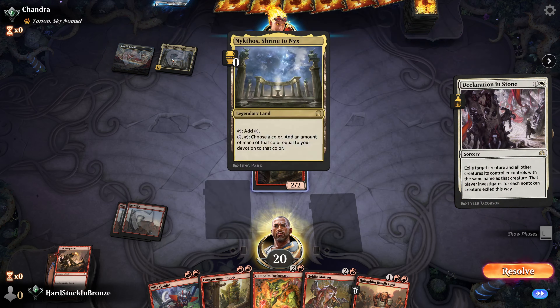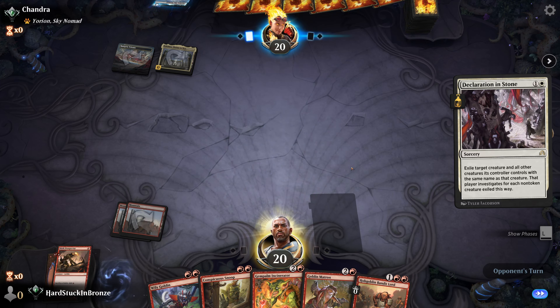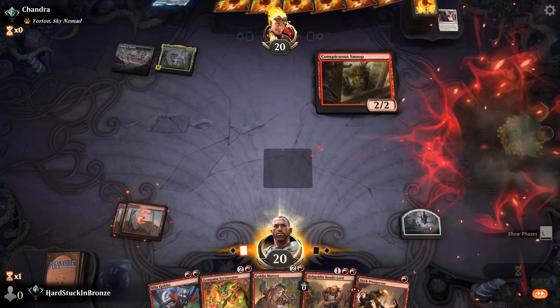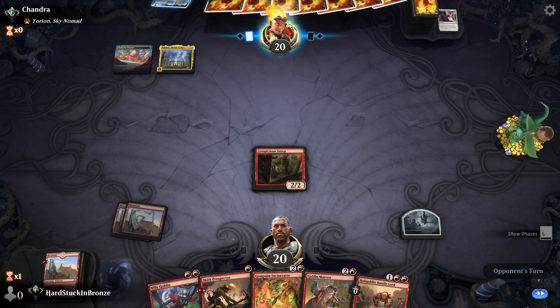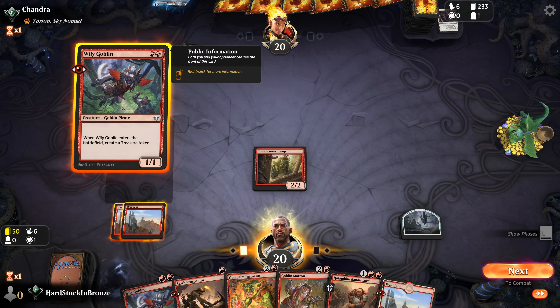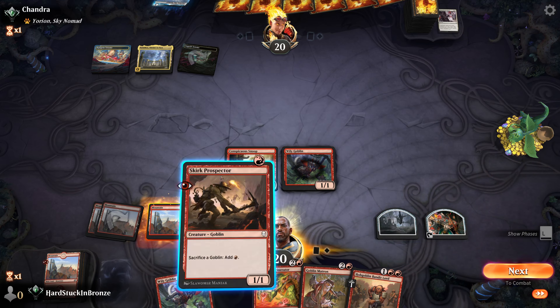The opponent appears to be on Devotion but also Jeskai - some sort of control deck with a big mana finish. I'm going to be on Conspicuous Snoop again. We know we're drawing a Mountain next turn, so I can play Skirk Prospector and Wily Goblin, putting me at four mana. Just playing Wily Goblin off the top is far better though - this is essentially giving me card draw. Here's another Goblin, and now I can swing in with Conspicuous Snoop.